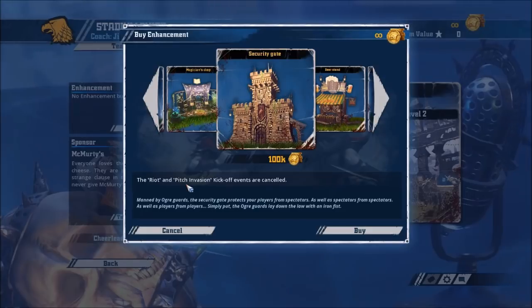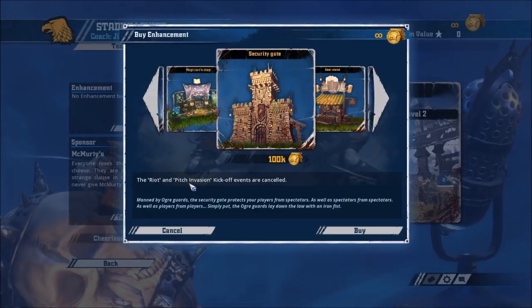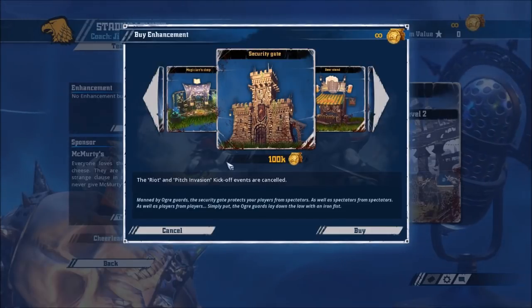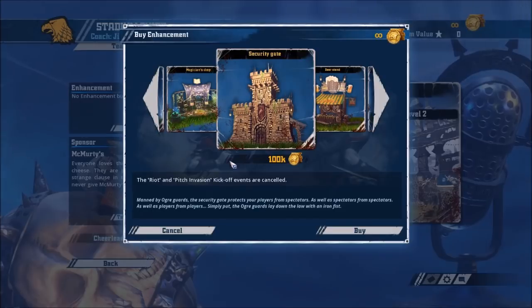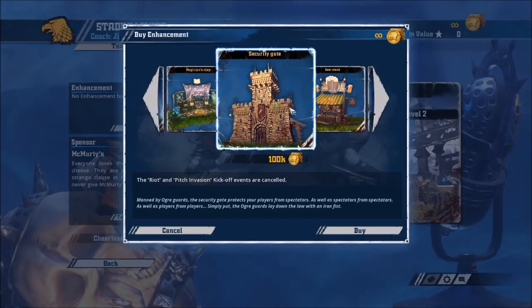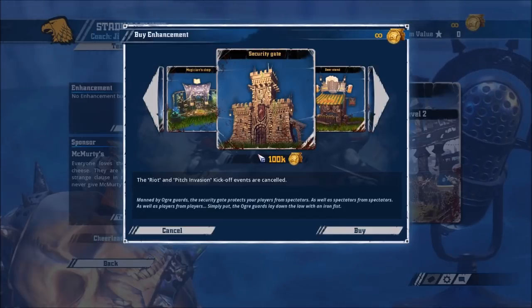If a pitch invasion collapses your opponent's offensive line and you're on defence, you don't really capitalise that much as a bash team. If you're an agility team like elves or Skaven, this isn't so appealing because often you'll need a riot since you won't be able to get the ball off your opponent, and elf teams can capitalise pitch invasion unbelievably well — but in both directions. The security gate is basically bash teams only, but very, very desirable. I almost always take this for my bash teams.